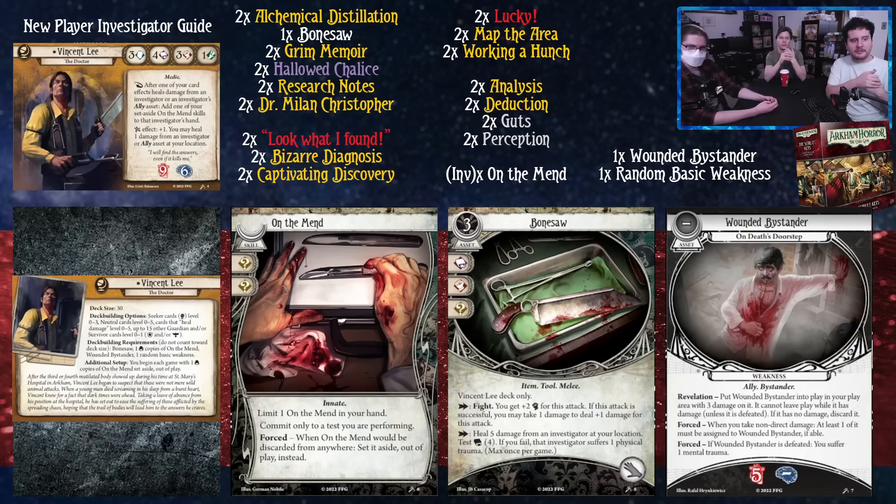Vincent Lee has a 3-4-3-1 stat line and 9-6 soak. As a reaction, after one of your card effects heals damage from an investigator or an investigator's ally asset, add one of your set-aside On the Mend skills to that investigator's hand. On the Mend has limit one in your hand, commits only to a test you're performing, and when it would be discarded from anywhere, it's set aside out of play instead. It commits for two wilds — basically a one-use Unexpected Courage. His elder sign effect gives plus one and lets you heal one damage from an investigator or ally asset at your location, which also triggers the On the Mend.